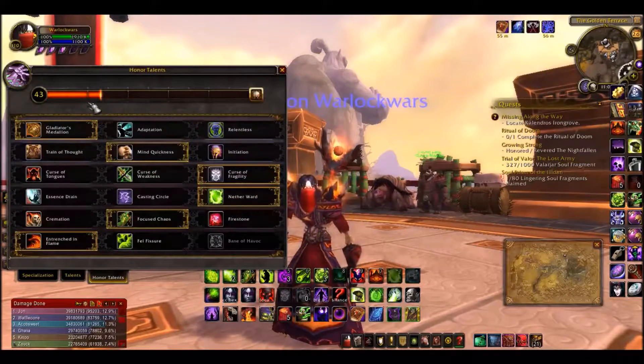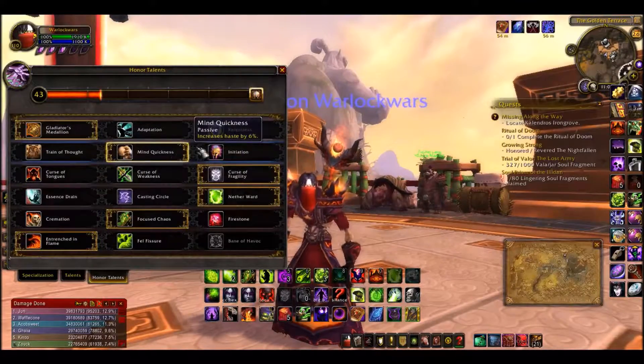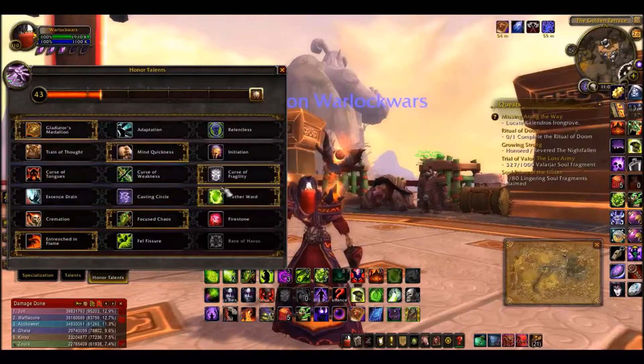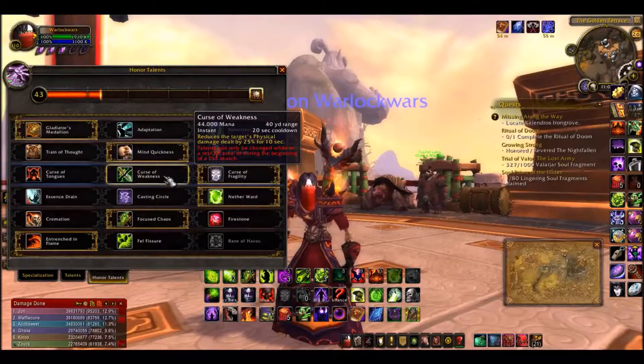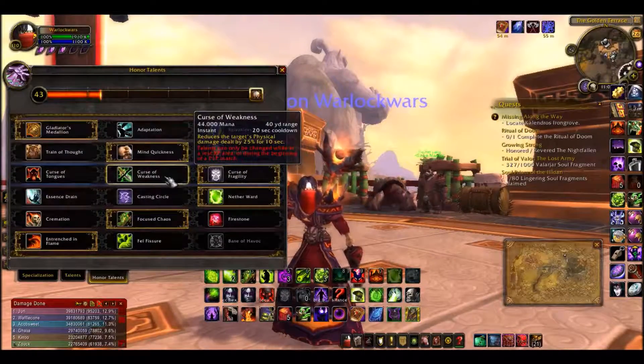Honor Talents — this is what I'm running. Gladiator's Medallion, and Mind Quickness for that extra haste. Curse of Vitality reduces their health by 20% for 10 seconds, which makes them easier to kill. Or if you're facing a Warrior, DK, or Windwalker — whatever deals physical damage — you can run Curse of Weakness to reduce their damage by 25% for 10 seconds on a 20-second cooldown.